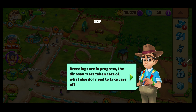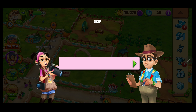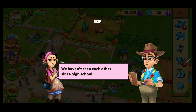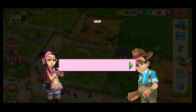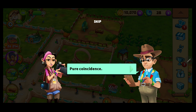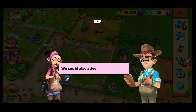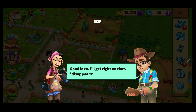Breedings are in progress, dinosaurs are taken care of. I don't believe it — Curly, you work here? We haven't seen each other since high school! Oh no, Lisa — you're here? He doesn't look so excited. I've been here for a while. Weird that I haven't seen you before. Pure coincidence. I heard there are baby dinos in the zoo now — where are they? I'm sure the newspaper would be all over those. We could also advertise with a new Procompsognathus couple. Good idea, I'll get right on that!